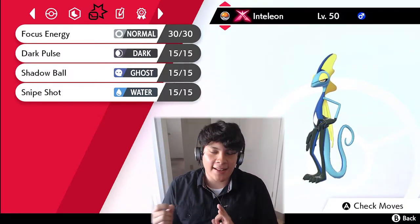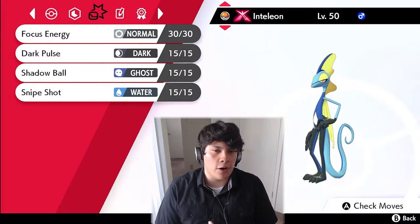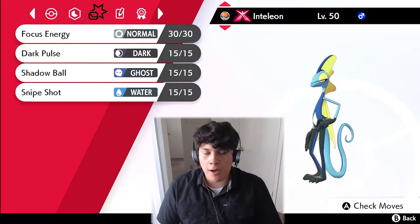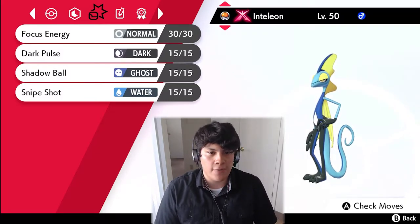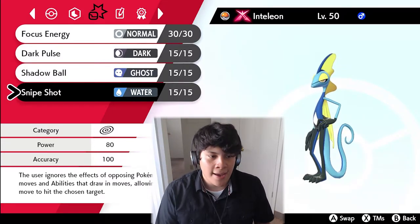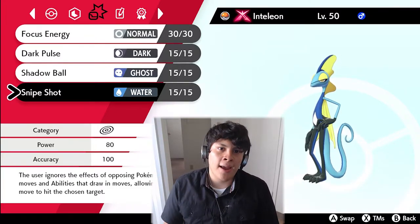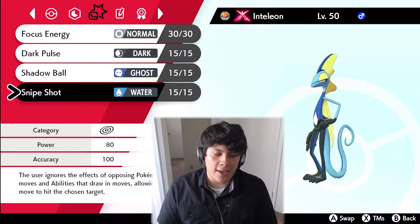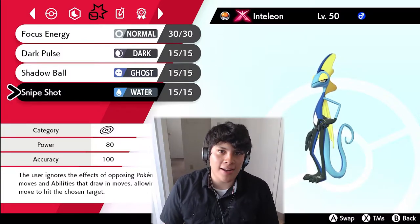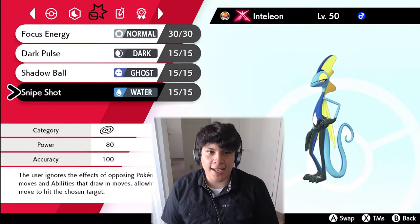We've got Focus Energy as our setup move, Dark Pulse for coverage, Shadow Ball for coverage, and Snipe Shot as our signature attack. Fallinx's set also used Snipe Shot and Focus Energy — I think his third move was Air Slash for the Max Airstream speed boost, but I'm going for more coverage. What's really cool about Snipe Shot is it bypasses redirection, so a Seismitoad or Gastrodon with Water Absorb in the back won't block it — Snipe Shot will likely knock out a lot of those Pokémon.